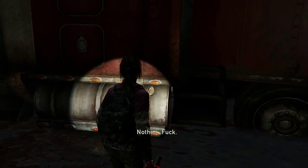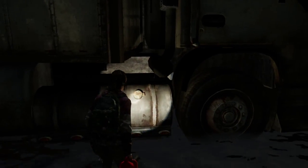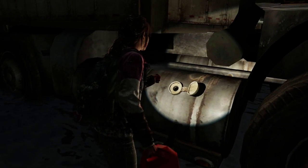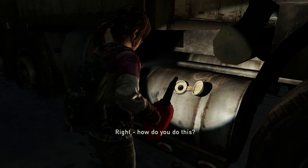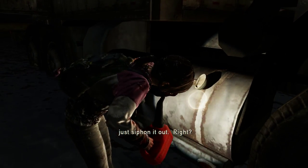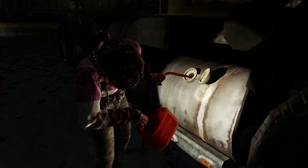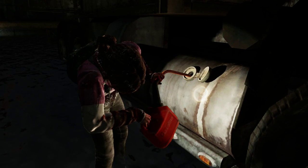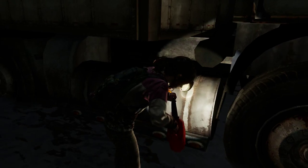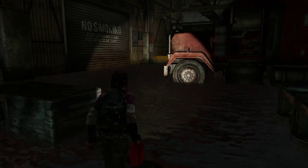There's another gas can here, we'll check this one out. I think we've got one more truck left and it's this one. Jackpot! How do you do this - take the hose and just siphon it out. Here we go. So we've got some gas now.